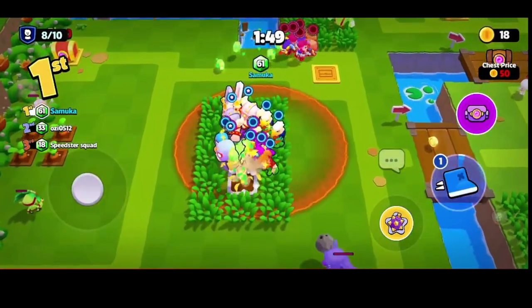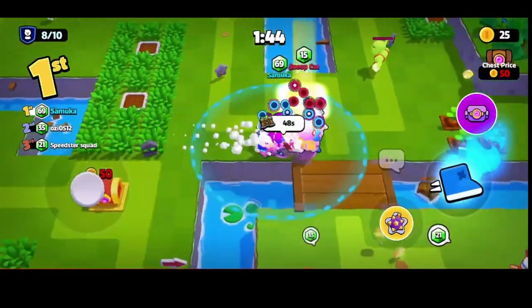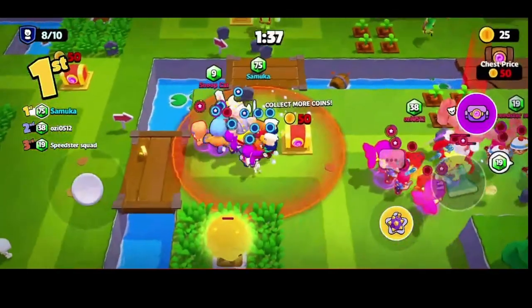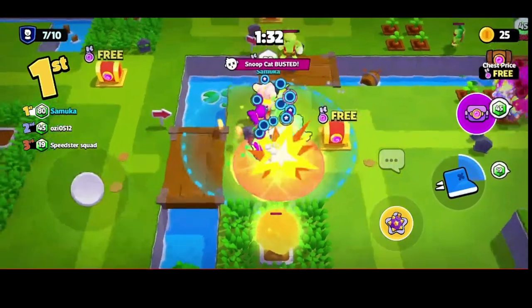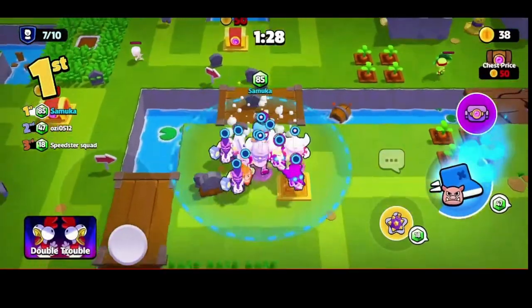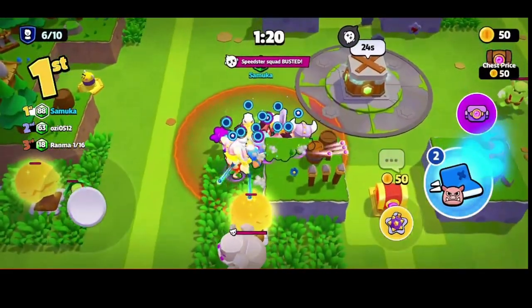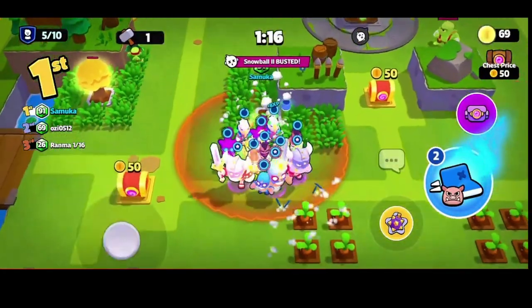I'm going to take this guy on — I have so many more people than he does. Oh, this poor guy. Snoopcat — is he a bot too? My goodness. I promise I face real people. Either he just had the worst luck or I fought two bots in one match. The chest — the mine is going to open up in 30 seconds. Look how fast we took out that boss enemy.